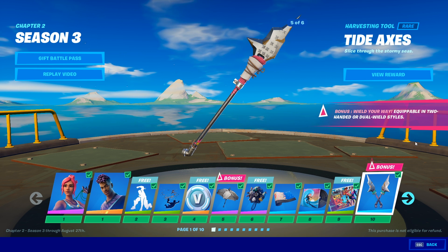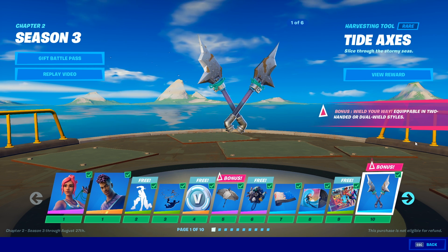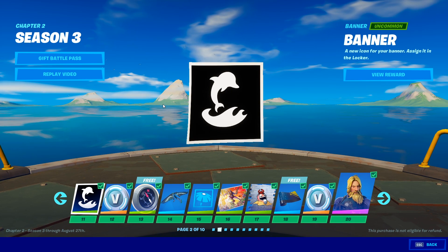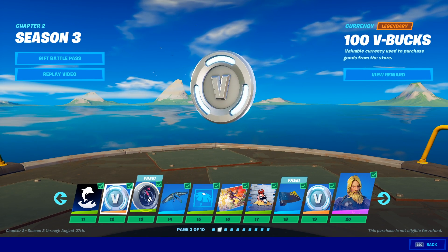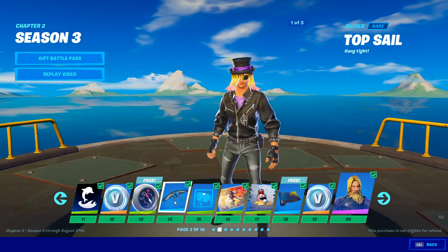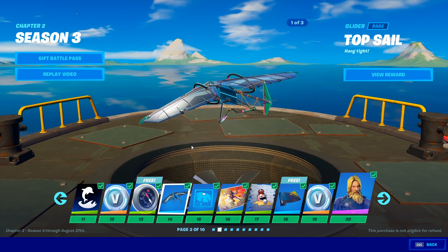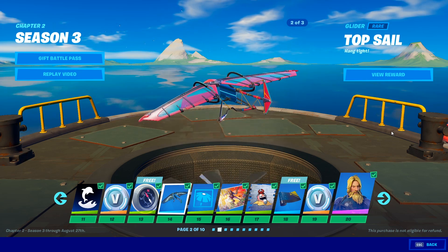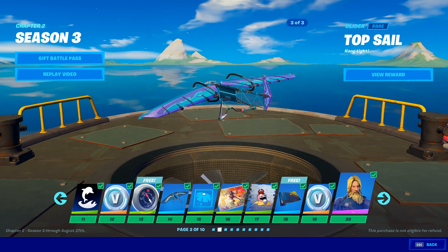As far as these dual harvesting tools go, we don't have to only have them as duals — we can have two-handed or dual harvesting tools. Big brain Fortnite, huge brain! Because don't get me wrong, I love the dual wield implementation, but I get tired of them every single time and I do miss just having a normal two-handed axe. This is the top sail — it does have edit styles. These look like they go with the Ocean skin. Not a bad looking glider — it looks kind of homemade in a sense.